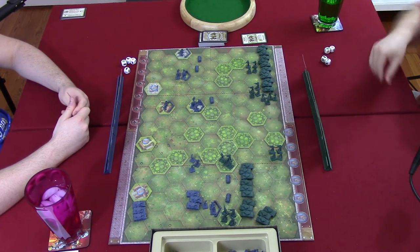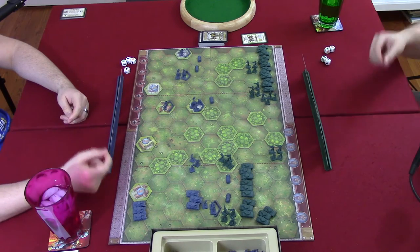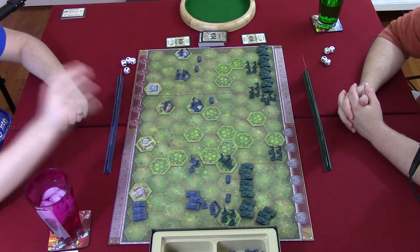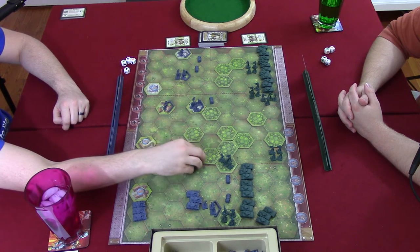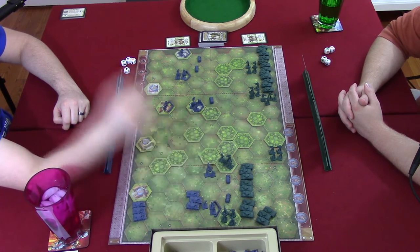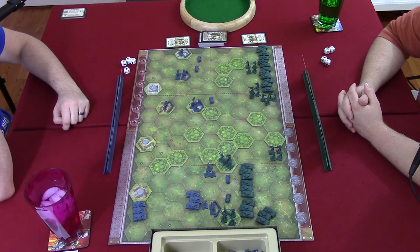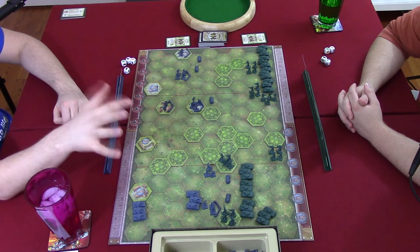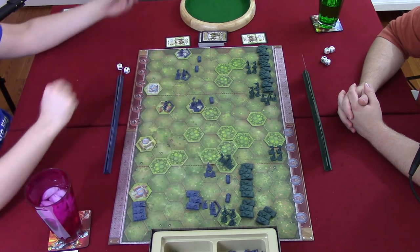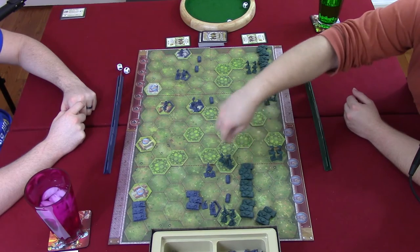Travis's tanks shoot at Steven's tanks, getting three dice and rolling one retreat — the tanks have to move back one space. Then his other infantry fires into the woods, getting a retreat and an infantry kill. Travis comments it was a good turn. He draws a card and it's Steven's turn.